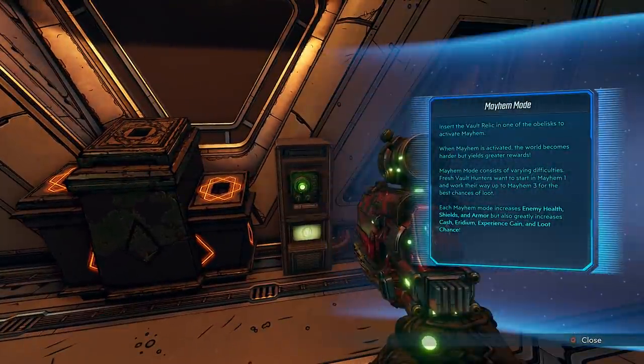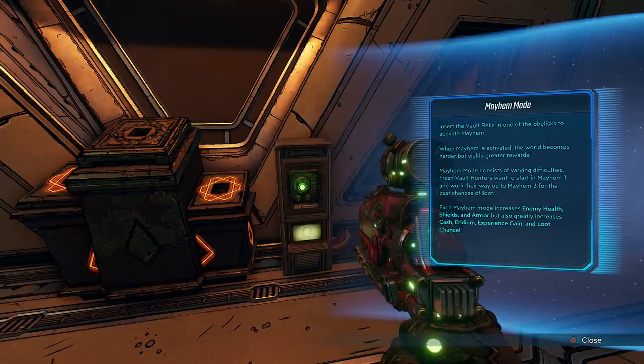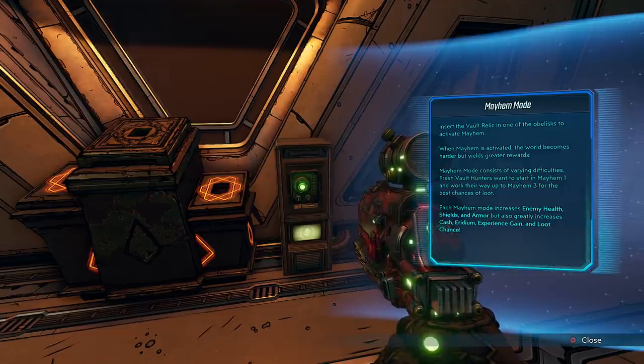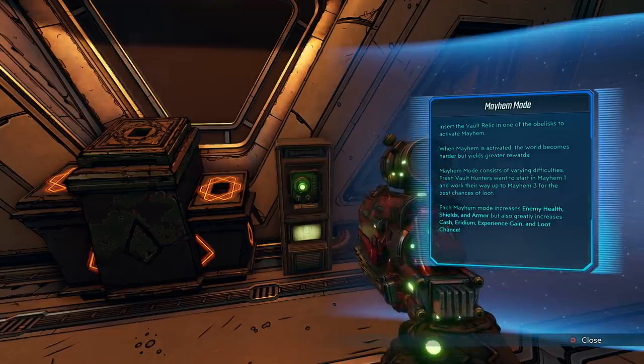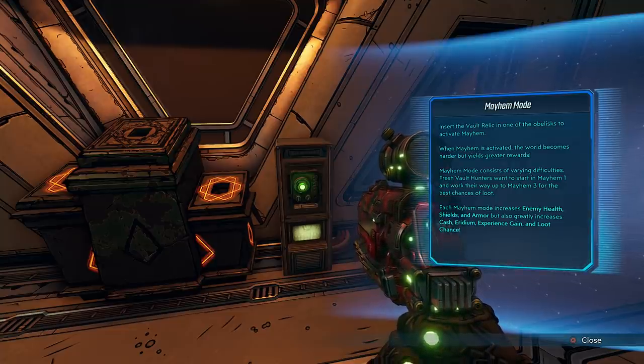You can go here and check information about it. It tells you to insert the Vault Relic in one of the obelisks to activate Mayhem. When Mayhem is activated, the world becomes harder but yields greater rewards. Mayhem Mode consists of varying difficulties. Fresh Vault Hunters will want to start in Mayhem 1 and work their way up to Mayhem 3 for the best chances of loot.